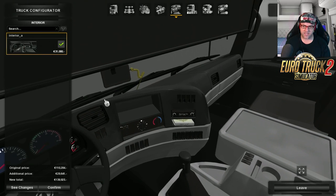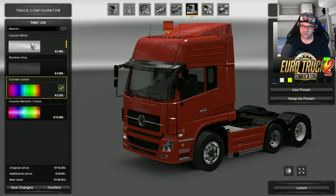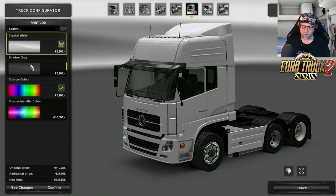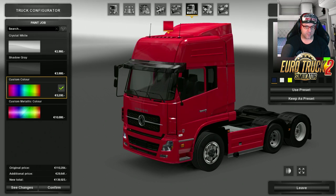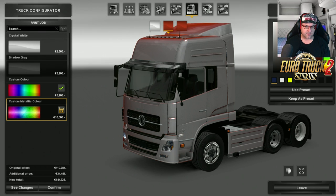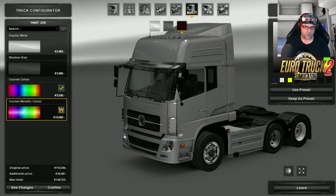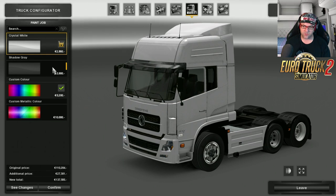Now we head on over to the paint job and there's only a few to choose from. You've got white, shadow grey, and custom colour. At least you can choose a custom colour, which is good. Then there's custom metallic, which gives you a nice selection of metallic colours. All three of these do work, so very good. I'm just going to go back to white.